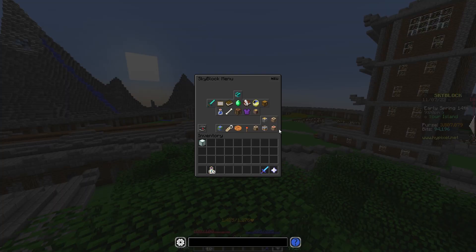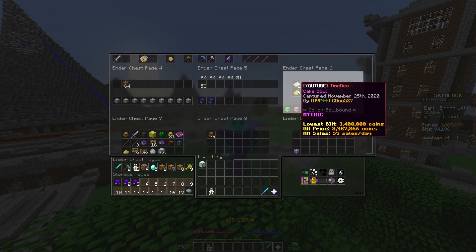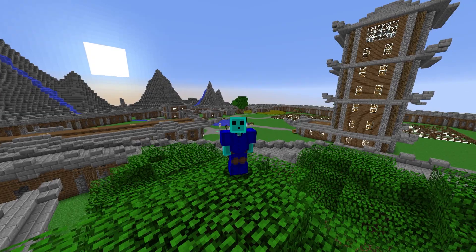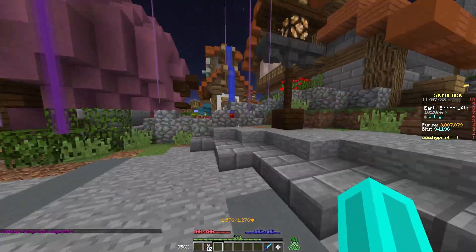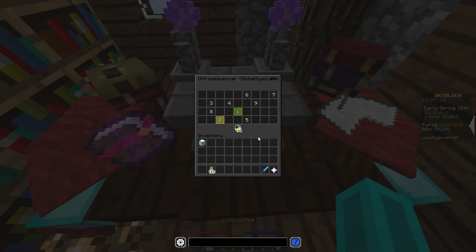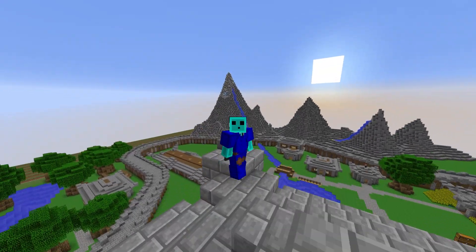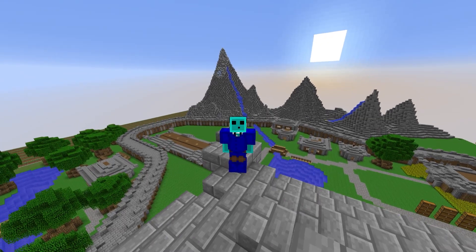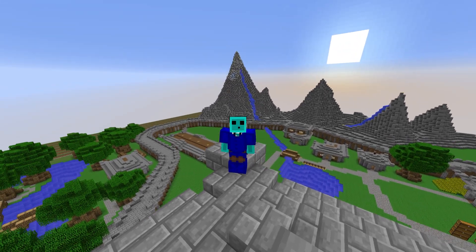Not Enough Updates provides better GUIs and a bunch of information like the accessory bag page and the ender chest page that lets you access all your ender chests and backpack slots on one page. It shows dungeon profit, has fairy soul waypoints telling you where every single one is, better search functionality, and of course the thing everyone's been asking about — the experimentation table. It shows you where to click next on the ultra sequencer and what you've clicked in super pairs. Not Enough Updates gets a 12 out of 10. It's literally the best Skyblock mod ever. If you're going to download one mod, this is it.